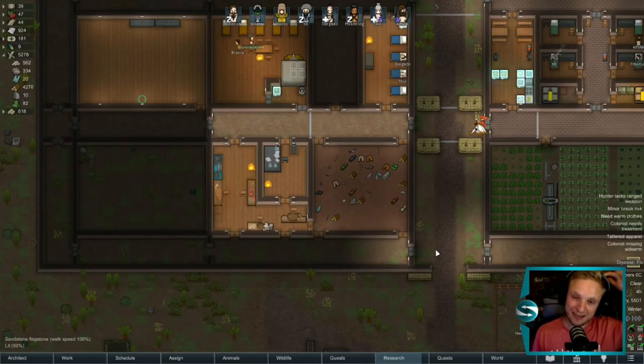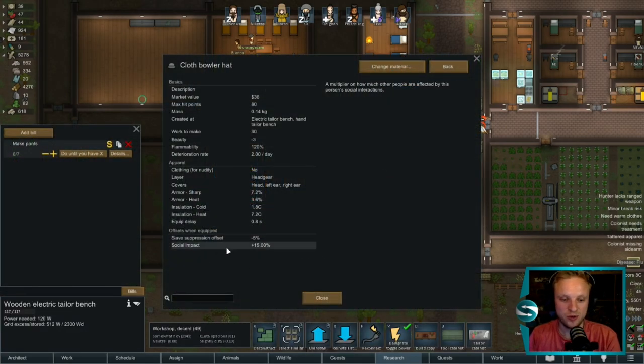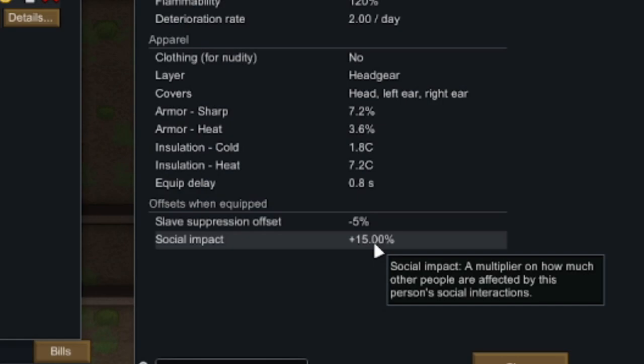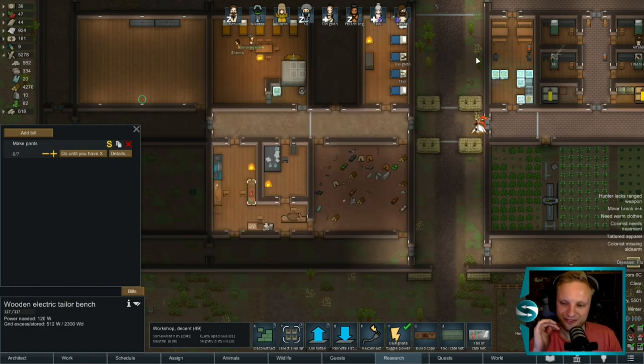One final tip for conversion: hats. The bowler hat gives you a 15% impact to social interactions, which is going to help your pawns — especially your moral leaders — perform conversions. All of your pawns with social hats are constantly talking to the non-converted pawns, and every interaction they have has a chance at reducing their ideoligion. Stick everybody in some fancy bowler hats and you're onto a win. There you have it — four ways to convert a pawn. Easy peasy. All the best with your in-worlds.